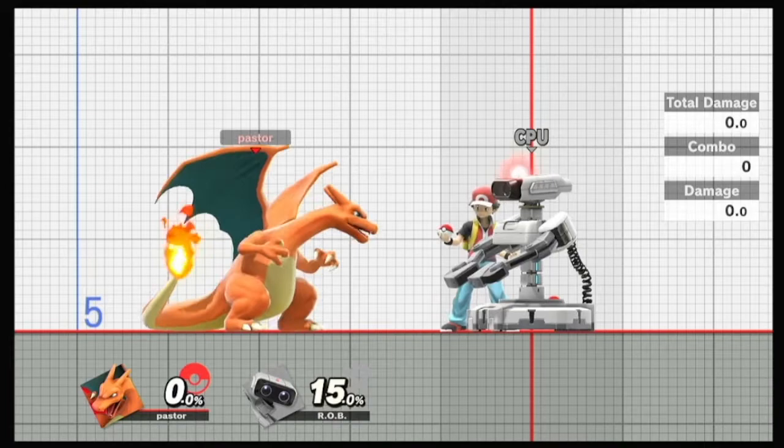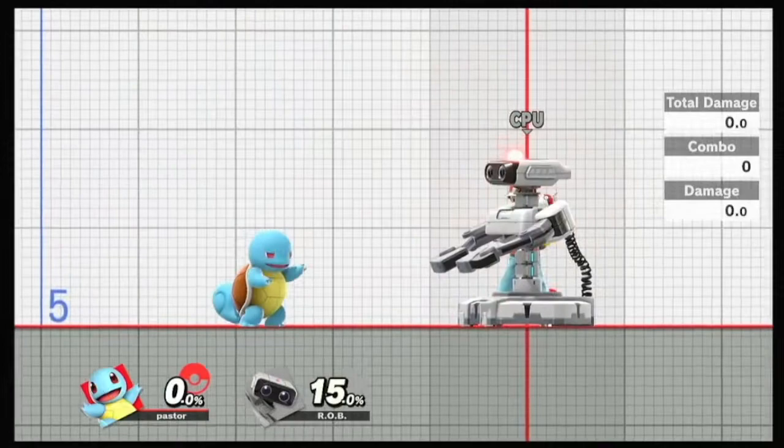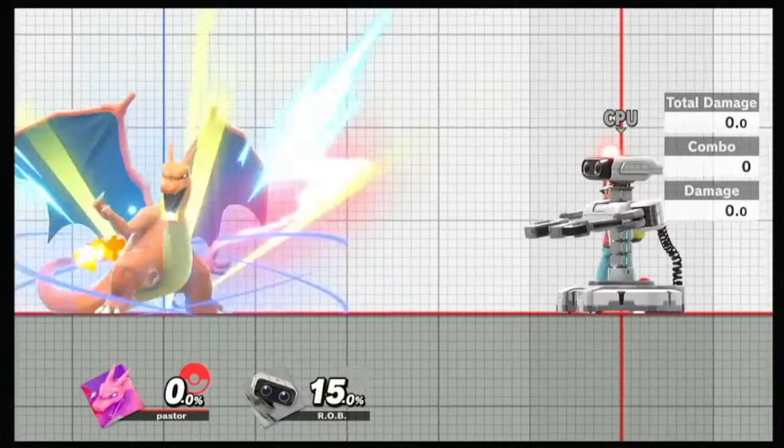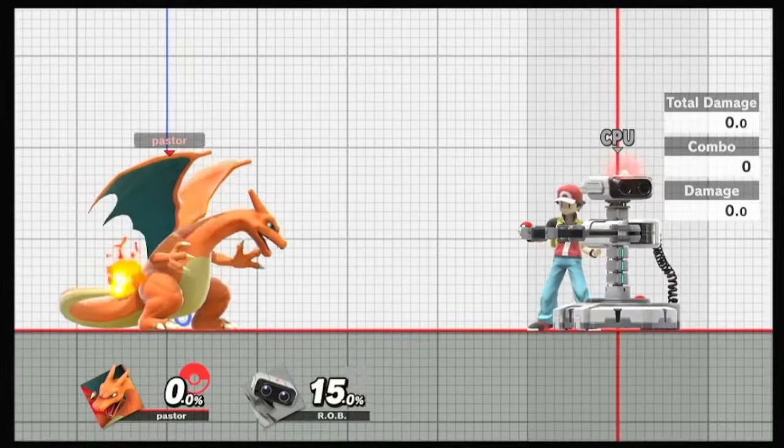However, obviously Squirtle is going to be the one that you really want, and that's kind of an advantage that you have when you swap - because you go so small with Squirtle. So if you're thinking this person is really looking for a way to hit me, you can just make it harder on them by going to one of these two small guys in comparison. So that really helps.